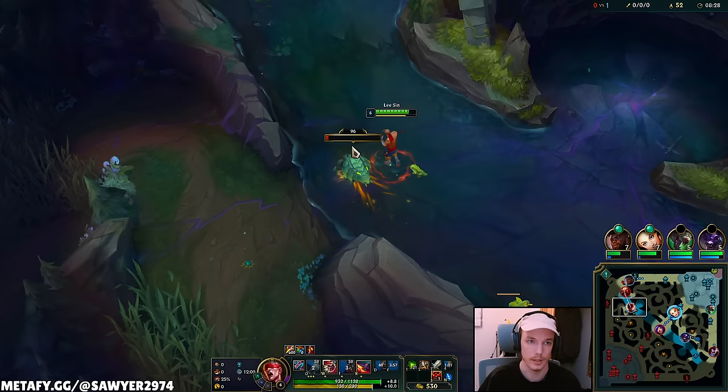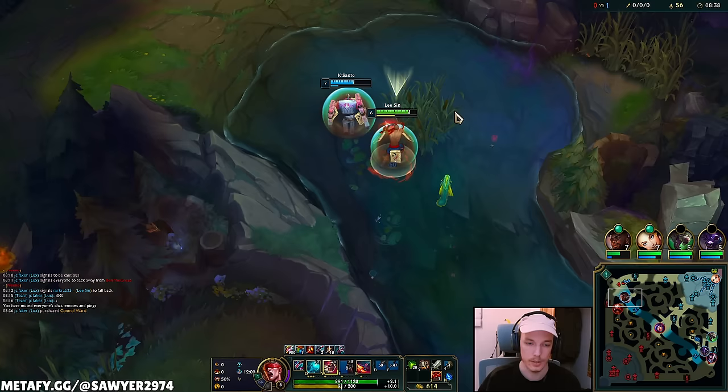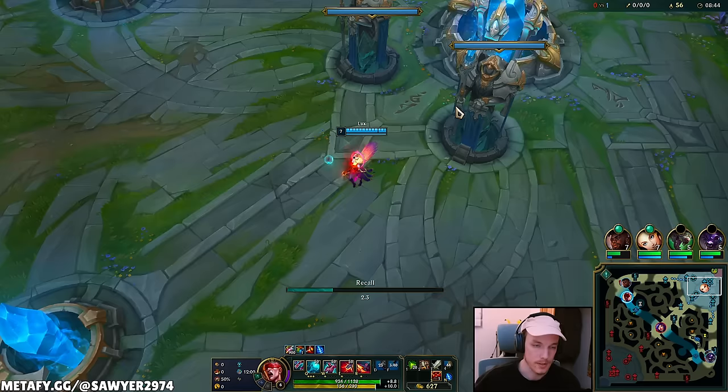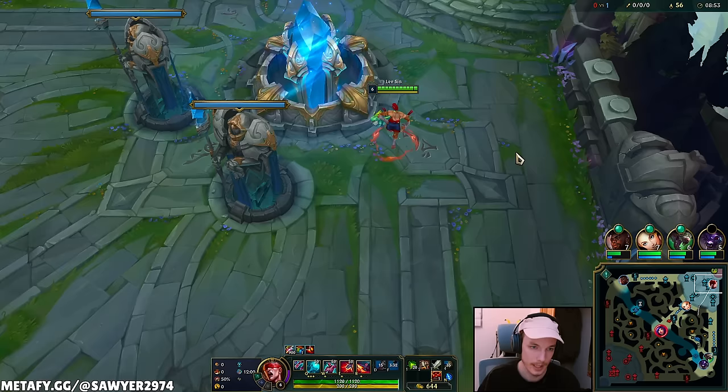The thing is with Lee Sin I don't even need Lux's help to solo kill right there. Auto, E, E — there's his flash. Let's reset to the blue side. Even though we waste our flash, we got Cosmic Insight — that's coming up in four minutes.